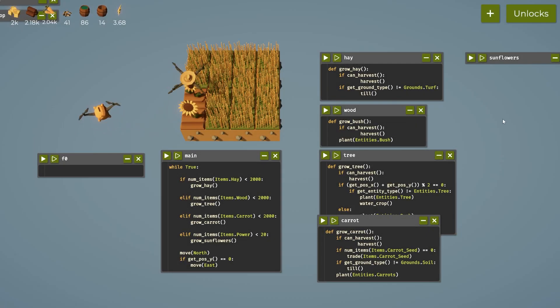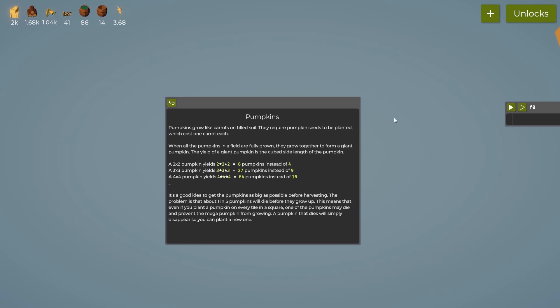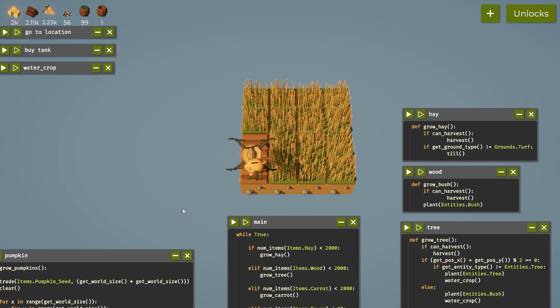Welcome back to The Farmer Was Replaced. We're going to unlock pumpkins today and see if we can grow some. Pumpkins require a pumpkin seed to grow, which can be traded for with one carrot, and a pumpkin has a one in five chance of dying. We can fill the whole field with pumpkins, and if we get a two by two square of pumpkins it'll join and become one giant pumpkin and we'll get a bonus.